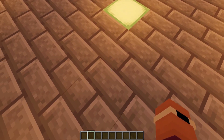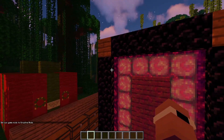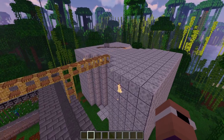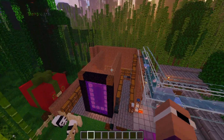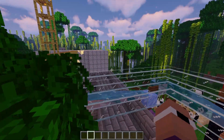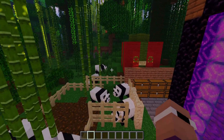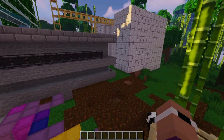So let's jump over to B's base. Here we are - B moved into a jungle and pretty much only set up his infrastructure before he got very busy with schoolwork. He's got a sugar cane farm and a creeper farm because he sold fireworks, and then a lot of pandas - he really liked his pandas.